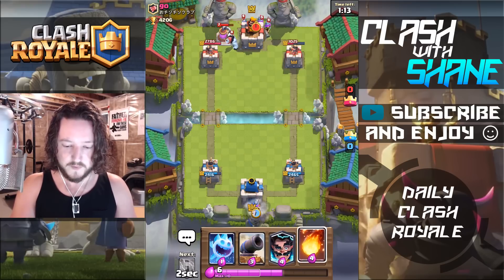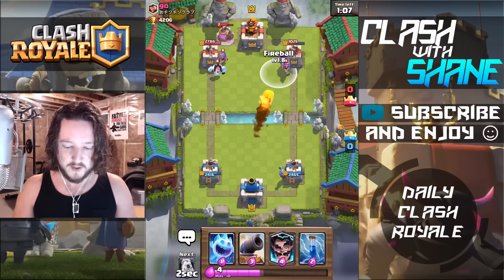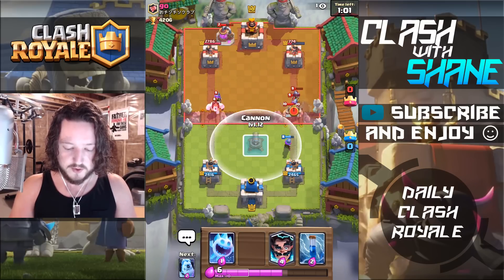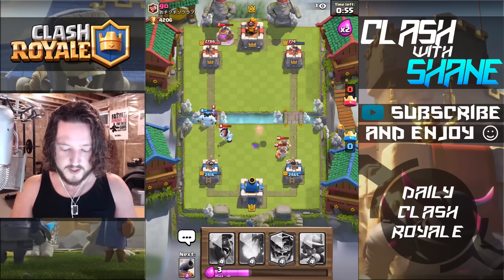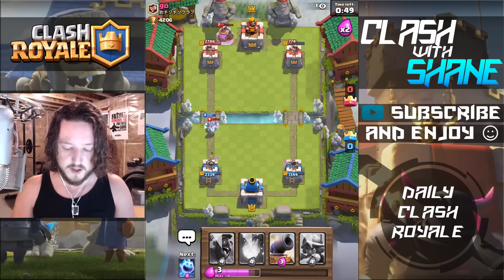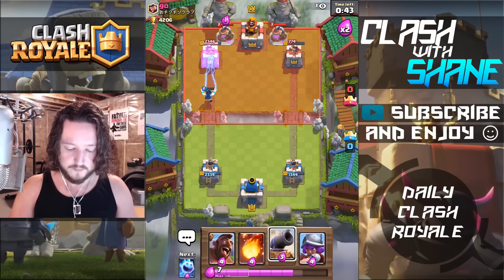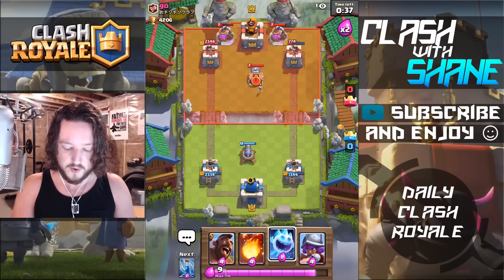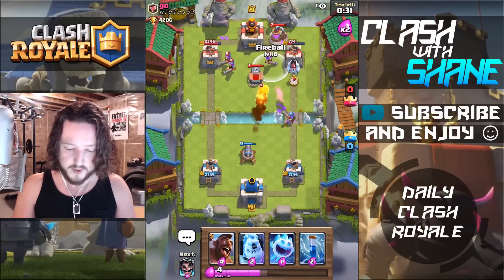We'll Musketeer right here. Fireball the weaker tower right there. I want to do a Cannon drop, but he's got the Elite Barbarians probably going down in front. So we'll do Cannon, Ice Spirit, zap these, Ice Golem right here to soak up all of that. Then we'll soak up Elite Barbarian hits. Electro Wizard right here to kill this Musketeer. Just do a Cannon drop here — I know he's got the Three Musketeers. He also has the Tombstone. So we'll Musketeer right here, then Fireball this — kill that one plus the Tombstone there.